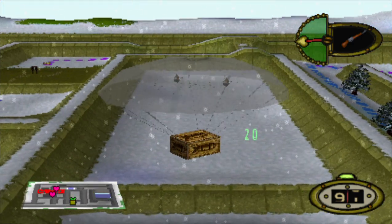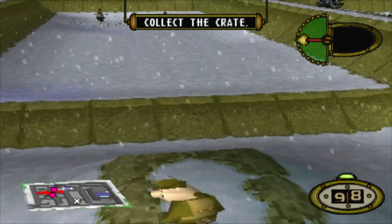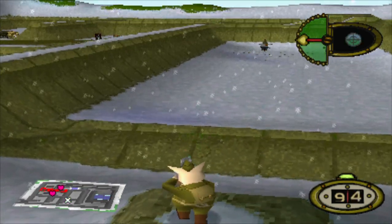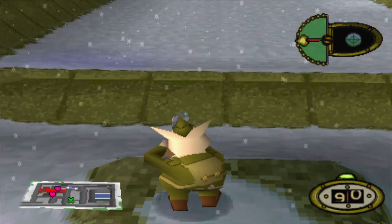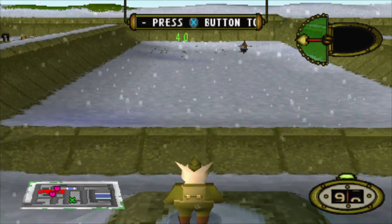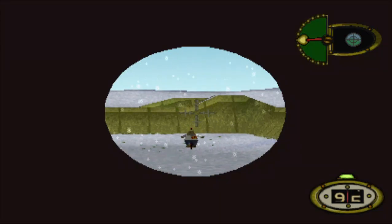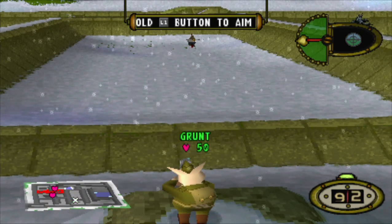Nice marksmanship! With the next weapon, you can shoot the eyelashes off a gnat at 40 paces! The basic principle of this weapon is exactly the same as the standard rifle. Only now it will automatically zoom in. But the longer you stay zoomed, the more erratic your aiming gets. Shoot the two new targets at the double!